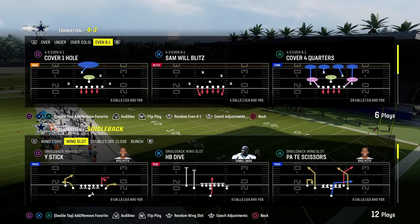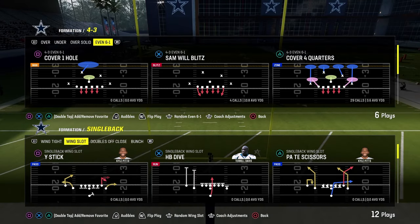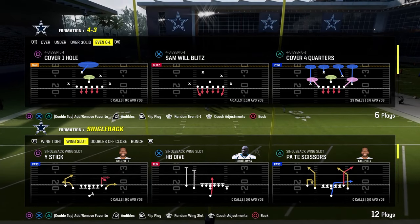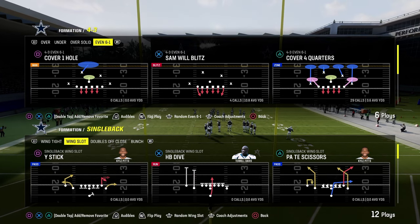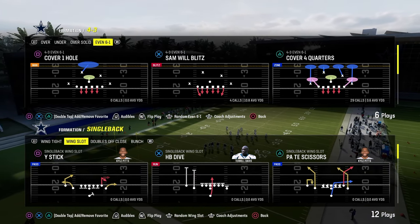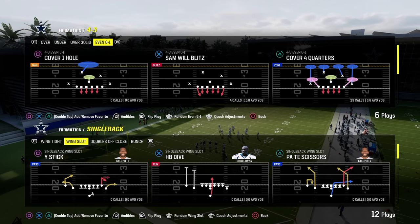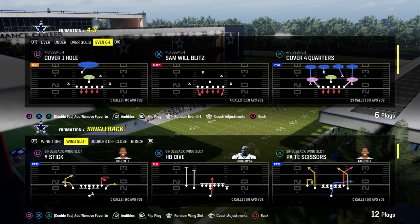Today's video we're going to show you how to stop pretty much every meta run in Madden 24, at least from under center, so that you can have a really good defensive system. We're going to start with wing slot out of the Colts playbook and get into some other playbooks as well. I haven't done a run defense video in a while and I actually feel pretty decent finally against the run.